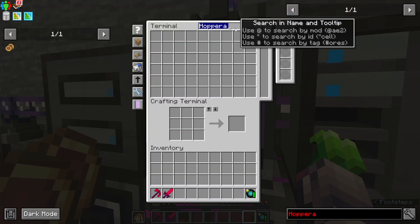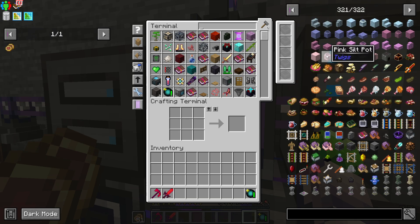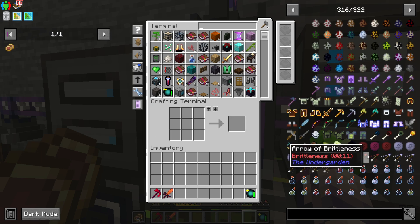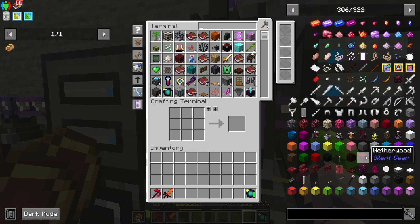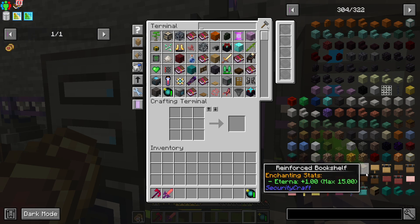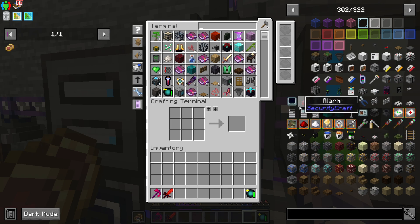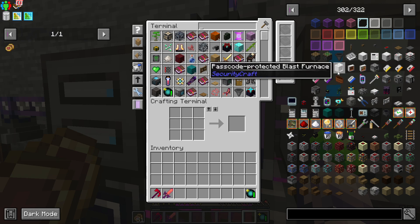So that was just a quick look at that one. There are so many mods in here that it is kind of difficult to just say, hey, let's look at this. We do have Silent Gear that we still haven't really looked at. I still have Apotheosis and enchanting stuff we could look at. Security Craft — I'm not really on a server, so I'm not really concerned about it. That would be really cool on a server, though.